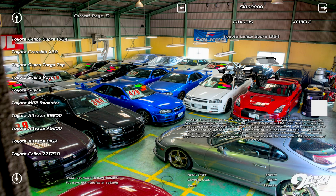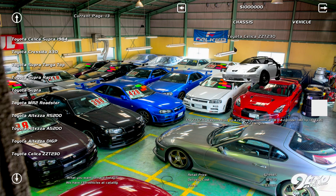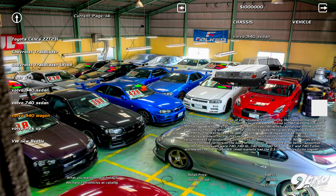Celica, interesting. Toyota Cresida — a lot of names to be honest. This one is old. The little Supra — the normal Supra, the MR2, the old Tess RS. Celica — that's the Need for Speed generation Celica, the Underground Celica. And we got a Volvo 940 sedan, 740 wagon, sedan, and a 940 wagon.